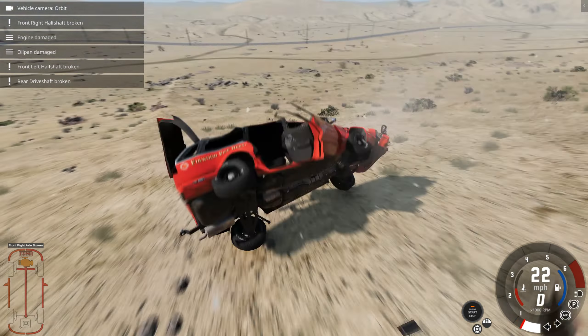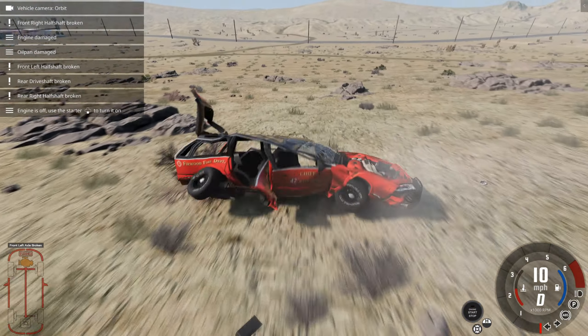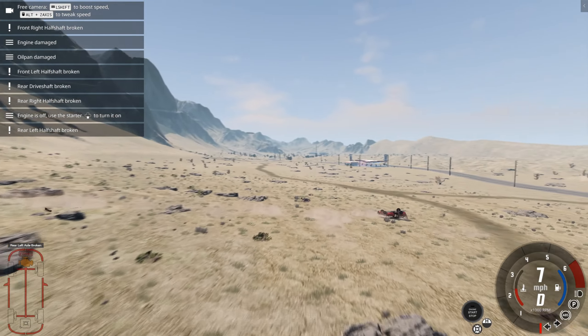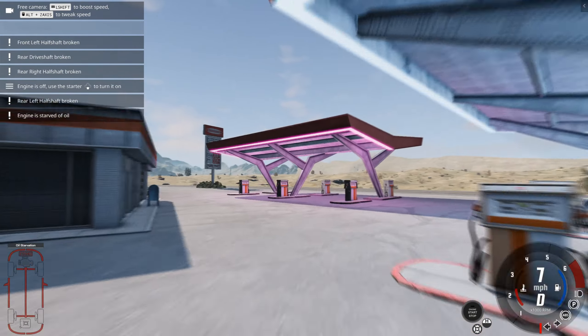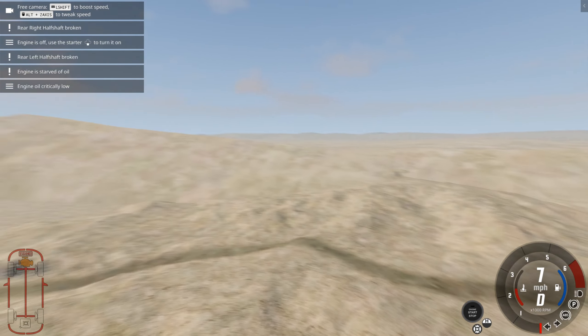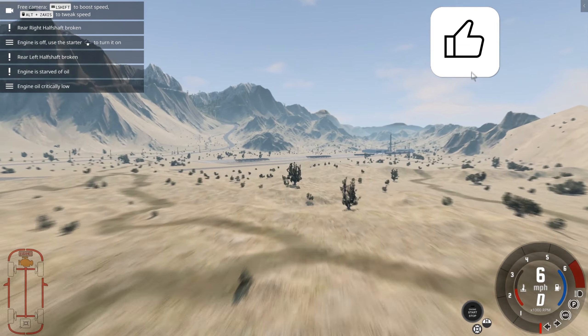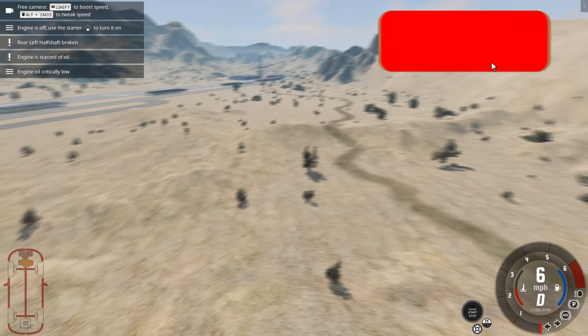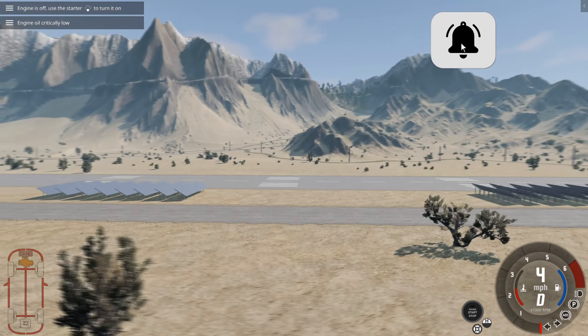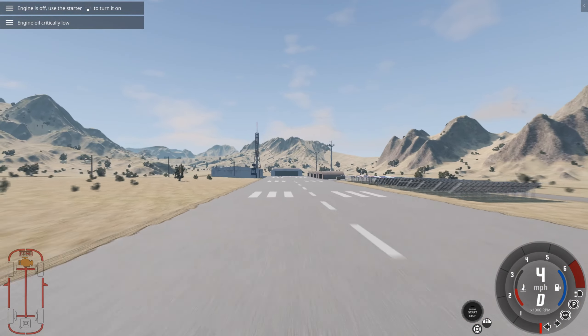Here we are in the desert. It's completely different — completely different terrain. Just a short hop, quite literally, over the mountains. And we've got another one of these retro garages. I don't think there are cactuses — just dry bushes and dry tundra. And here's the airport — we'll fly a plane from here later.